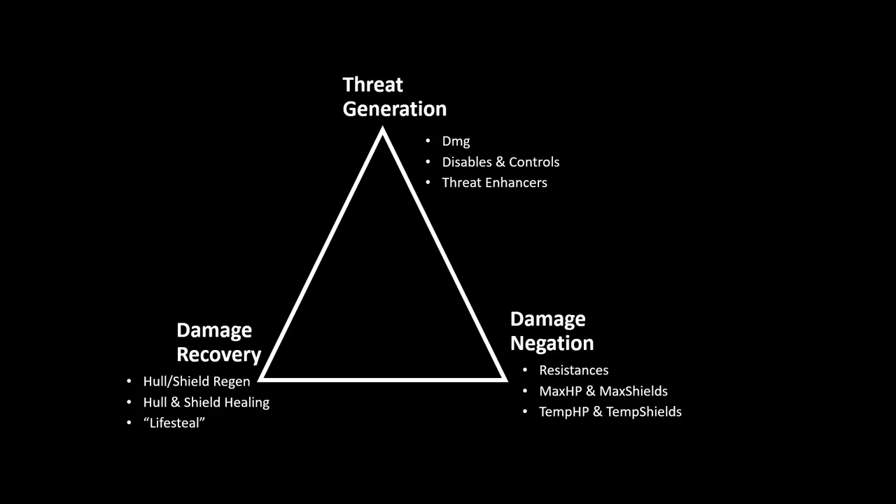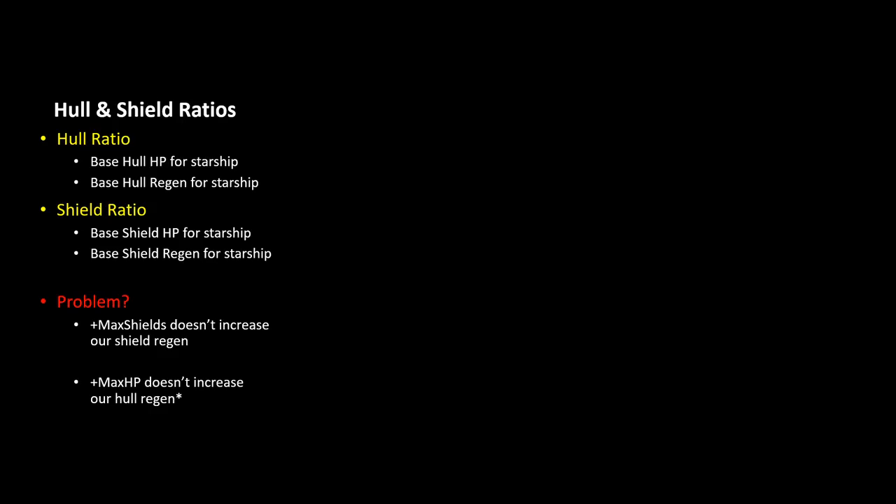Damage mitigation is the way you survive really high spike damage — high amounts of damage at low frequency. Hull and shield resistances, increasing max HP and max shields, and increasing temporary HP and temporary shields are how you survive through that. Damage recovery is how you continue to survive in TFOs after taking damage — that includes lots of passive hull regeneration and shield regeneration, active hull and shield healing, as well as a form of lifesteal where outgoing damage helps to heal your hull and shields a little bit.